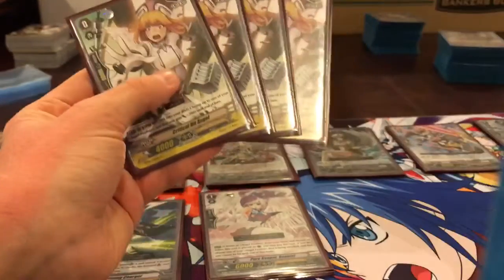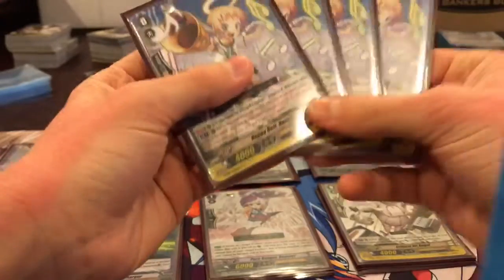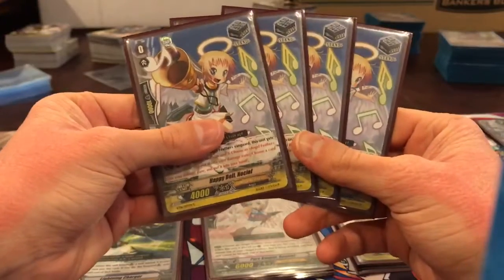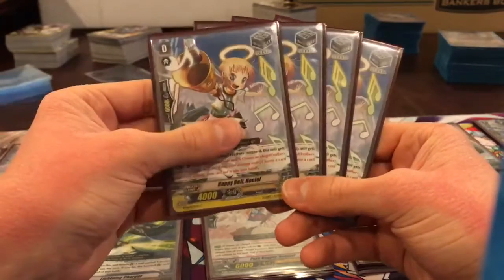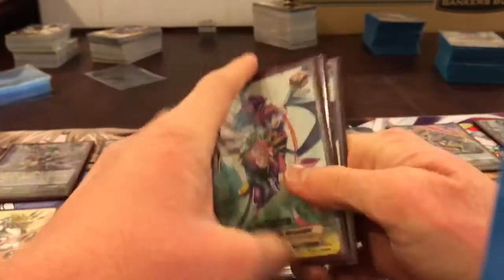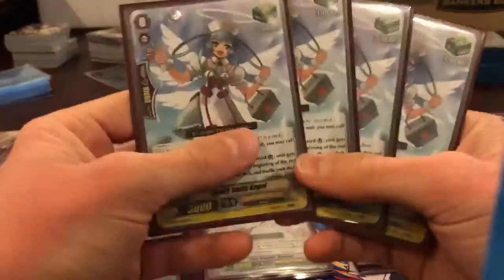On to the grade 0s: 4 Critical Hit Angel — it's an effect crit, you won't run it on the vanguard circle. 4 Happy Bell, no critical. When put into the soul, if you have an Angel Feather Vanguard — which you always will — choose an Angel Feather in your damage zone, put it in your hand, or choose a card in your damage zone and put it in your hand after putting a card from your hand into damage. So you want her. 4 draw triggers, because I didn't want to run extra crits or extra stands. And 4 of this effect heal, which I find really useful — plus 6k to the unit in front of it, and you get to recycle heals. You don't really want this in your drop zone, and I don't think this deck can go into the drop zone anyway.